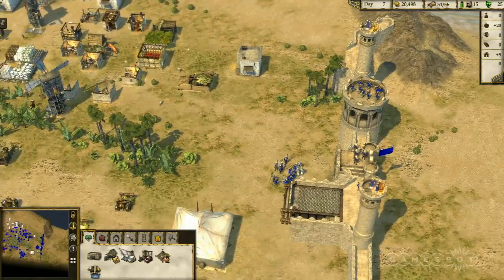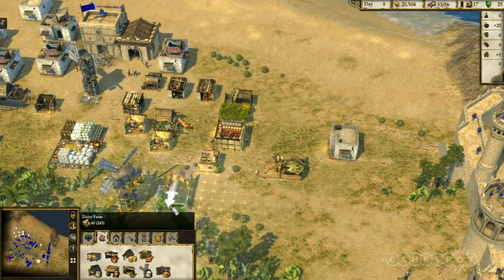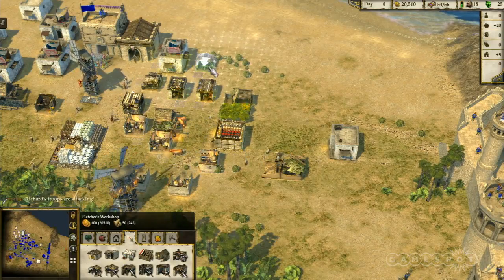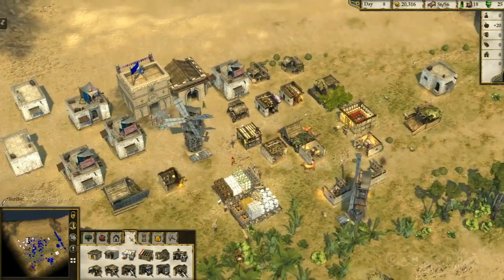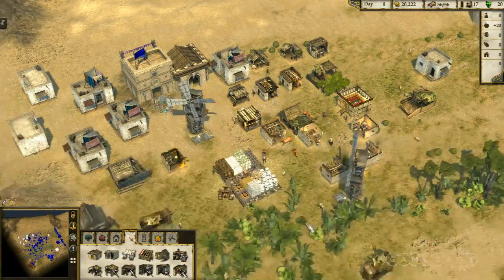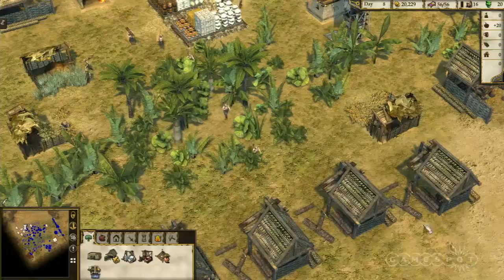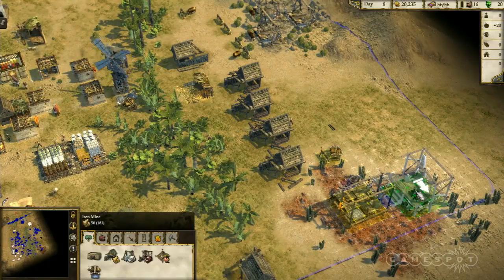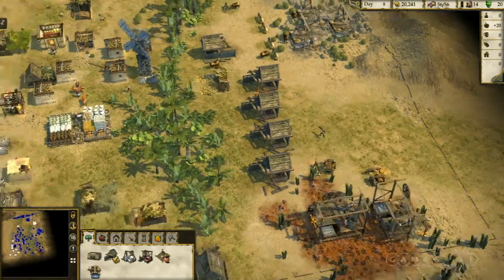Paul is building up his castle economy, which is basically the bedrock of any successful attack. In Stronghold, to recruit troops you need armor and weapons — maces, lances, swords. To generate all those things, you need an economy. Paul is placing these buildings really close together so the peasants don't have to travel too far. You've got his stockpile at the bottom of the screen where you can see all his wood, stone, and iron.